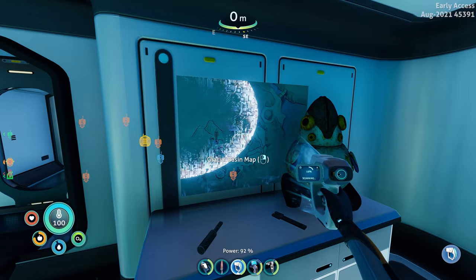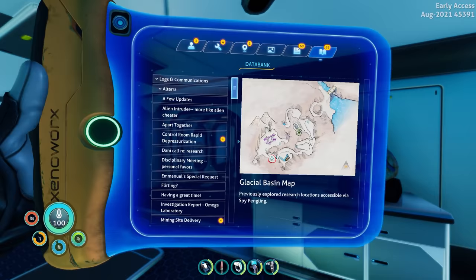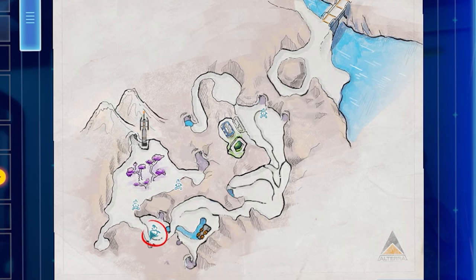I feel like we've discovered everything here and stolen everything to be stolen. Oh wait — there's still this right here. I'll scan it. 'Laws of communications — glacial basin map!' Oh wow, we actually get a map of this area! So where are we right now? There's the transmitter tower, and that's the bridge over there.